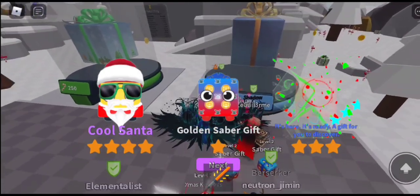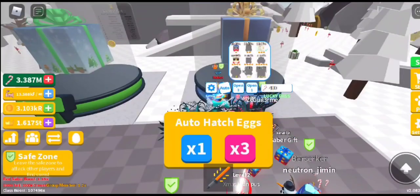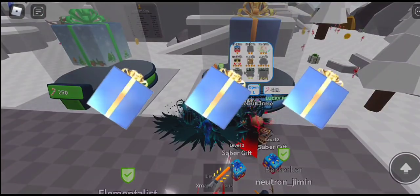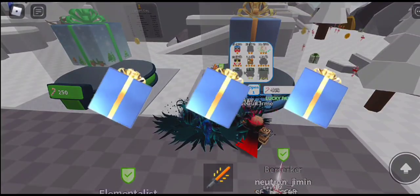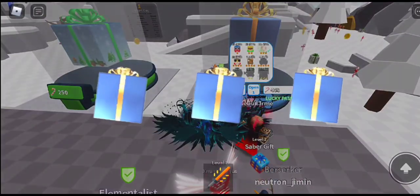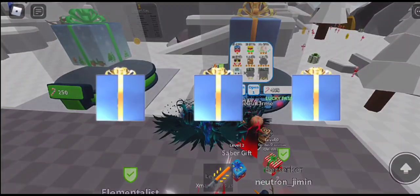Let's start with three. Not bad — I really like the one-star, it looks so cool. Golden saber gift — oh my god, that pet is so cool. Let's go ahead and put it on auto three. There we go — saber gift, and I think we got gingerbread or something.